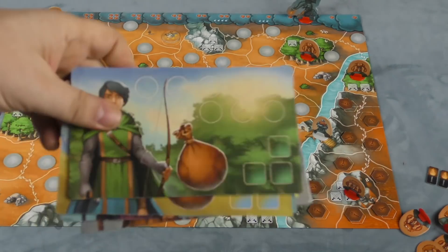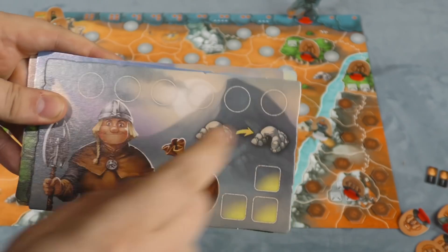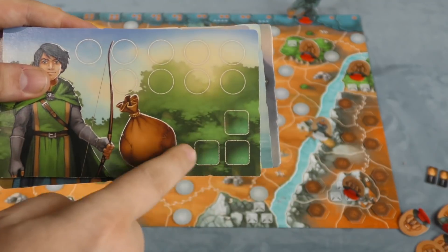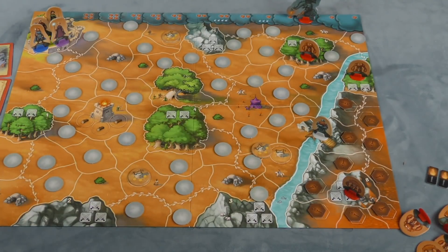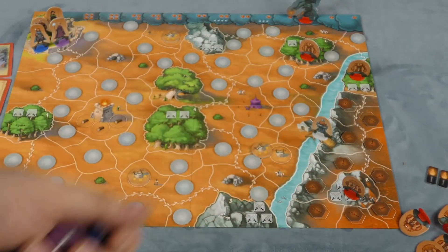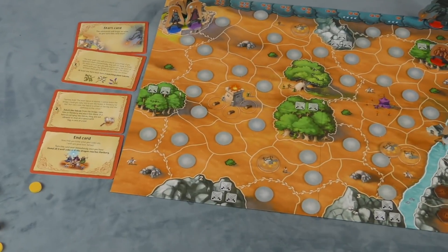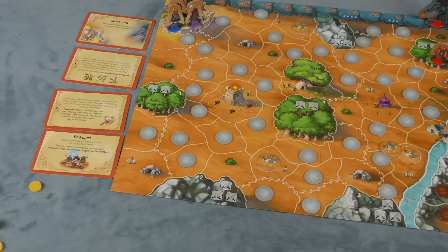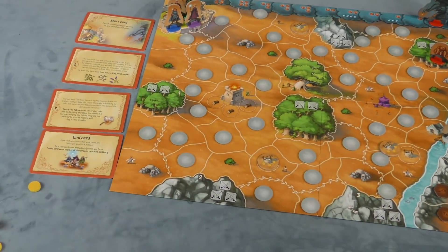In this game, players are going to play one of four different heroes. Each hero has a number of action points, possibly a special ability — dwarves can move from cave to cave — and a certain number of dice of their color. You're going to play with some missions on the side of the board. You always have a start card and an end card. You must find three wolf cubs; you have to do that to win the game. And in between, you'll put some other missions that you need to do first.